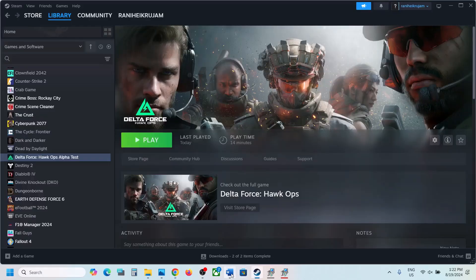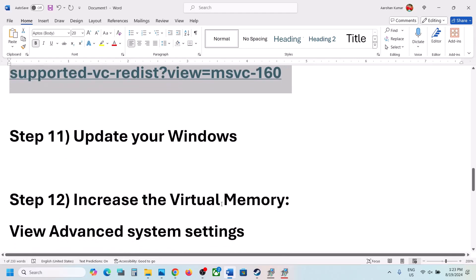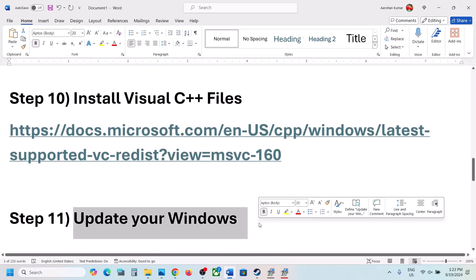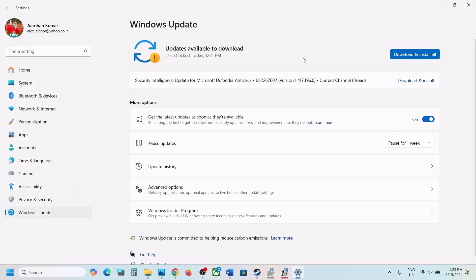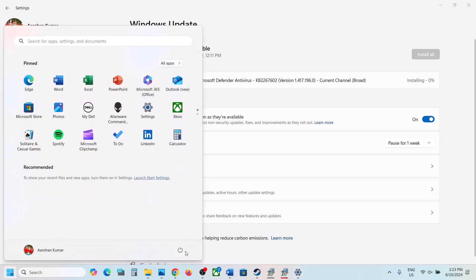The next step is to update your Windows to the latest version — this is important, do not ignore it. Go to Windows Update (or Update and Security), click on Check for Updates, and once all updates are installed, restart your computer. After the system restart, launch the game and check.